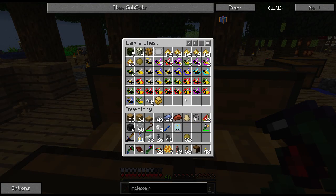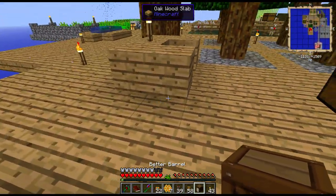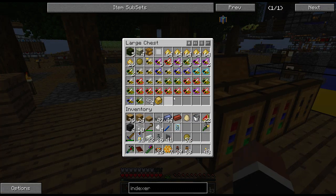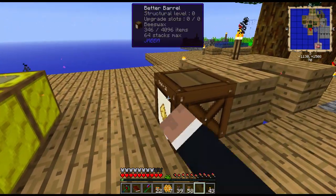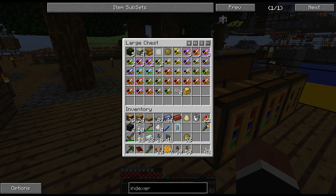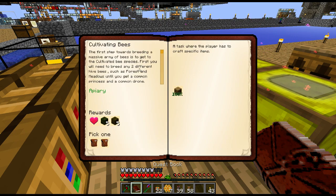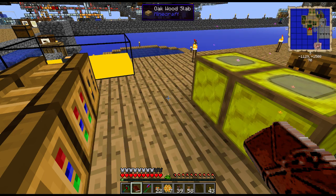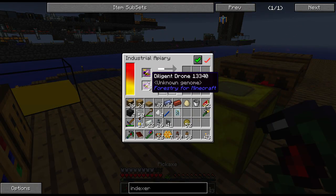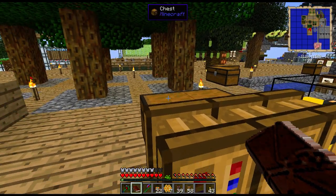Right now the beeswax can go in there. Let's place down a barrel there and put beeswax into the barrel. Now it's stored and not in the way. I do have a diligent now. I need a common and a cultivated — the diligent one requires forest and meadows, for instance.